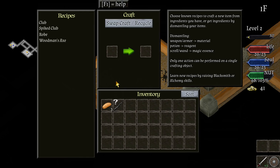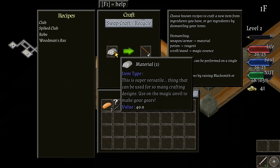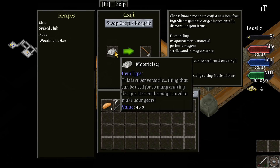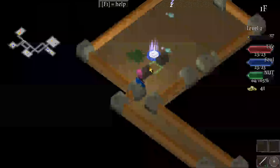We can craft or recycle items at the anvil — I can make a club, a spiked club, a robe, or a woodman's axe, but I don't have any material right now so that's not beneficial. Okay, we found the portal. There are two chompers in here — we'll take this one out first.